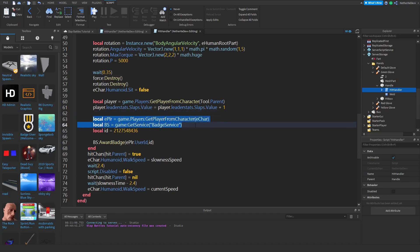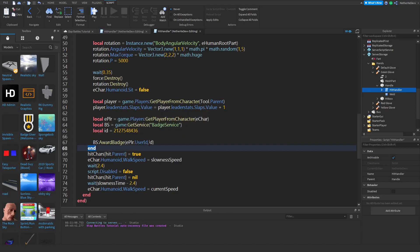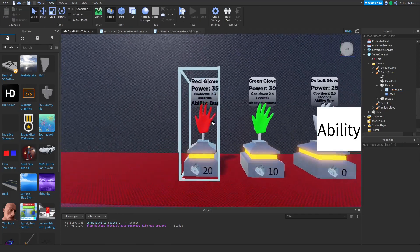What these lines are doing is: first we're getting the enemy player, then creating a variable for BadgeService and the ID which is the asset ID number. Then we're using BadgeService to award a badge to the enemy player — giving them this specific badge right here.